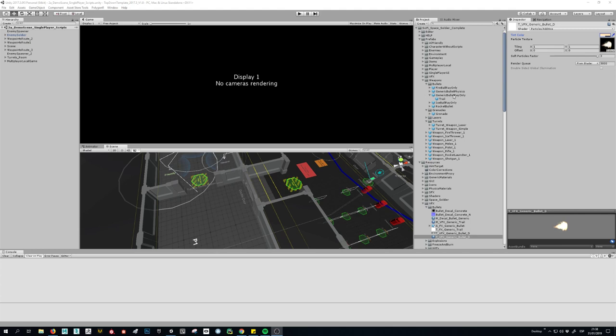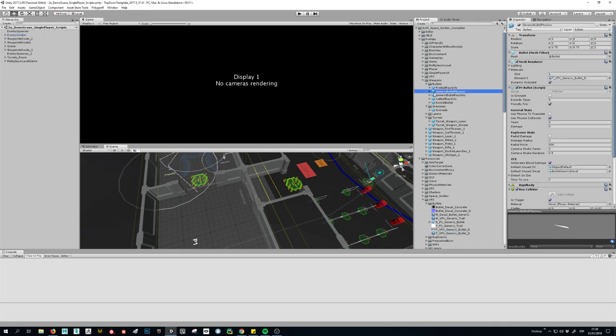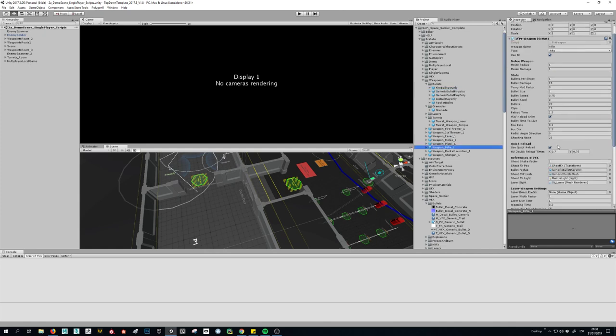This is a short video showing how to create new bullets for the game. The idea is to change the material of the bullets to change the color, or if you want to change the texture — whatever you want. The thing is, each weapon has a prefab assigned for the bullets.